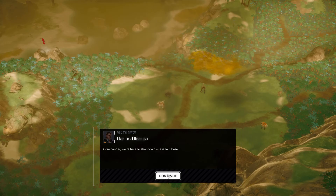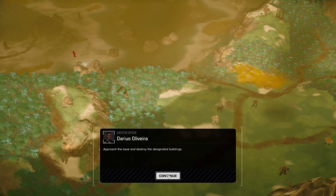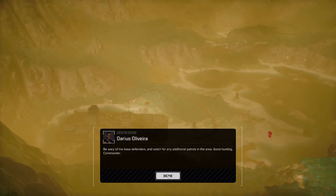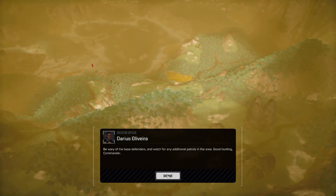Commander, we are here to shut down a research base. Approach the base and destroy the designated buildings. Be wary of base defenders and watch for any additional patrols in the area. Good hunting, Commander.